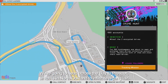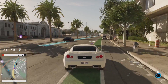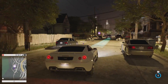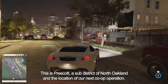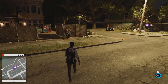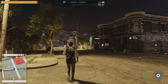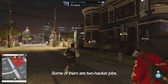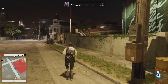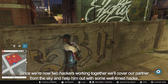We're going to head across the bay to Prescott in North Oakland to infiltrate a gang lair. We can get there by driving across the bay bridge together. We're now in a much different neighborhood — this is Prescott, a sub-district of North Oakland and the location of our next co-op operation. With our partner we can go together and activate this mission. Since we're now two hackers working together, we'll cover our partner from the sky and help him out with some well-timed hacks.